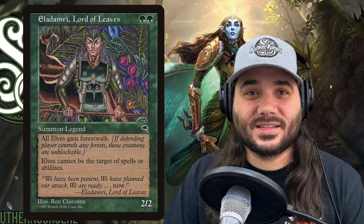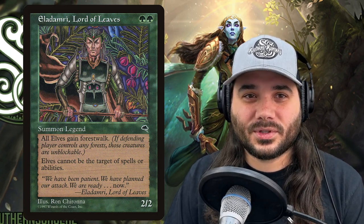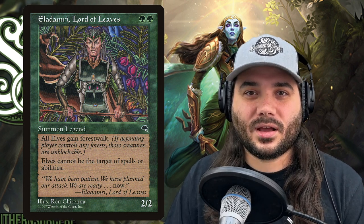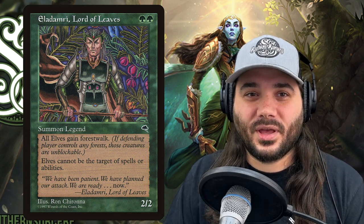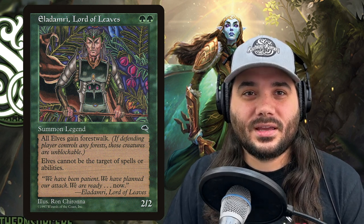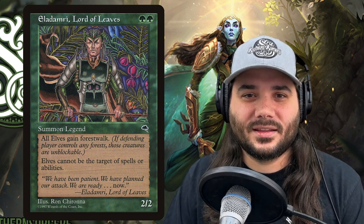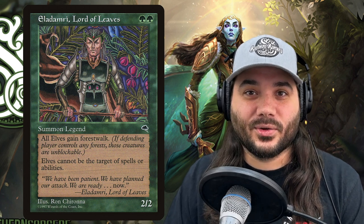We've got Eladamri, Lord of Leaves — green green for a 2/2. It gives all of your elves forestwalk, which means if an opponent controls a forest, they cannot block creatures with forestwalk. It also says elves cannot be the target of spells or abilities, giving all your elves shroud. This is a pre-legendary creature card, but it is a legendary elf — you could run it as your commander in a mono-green elves deck.